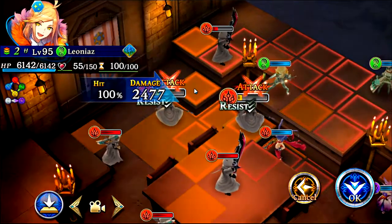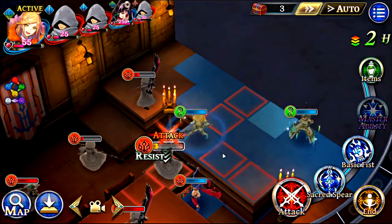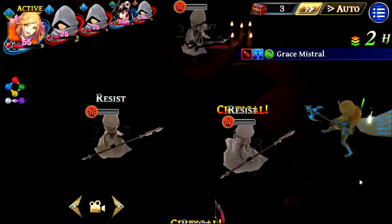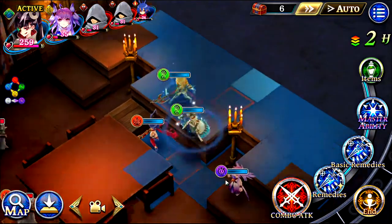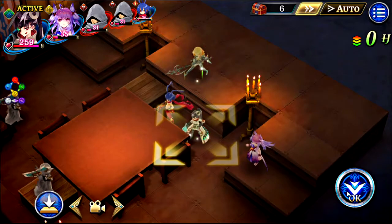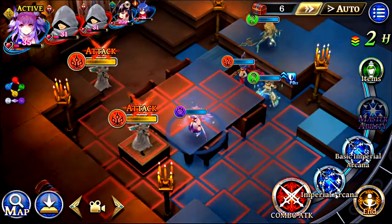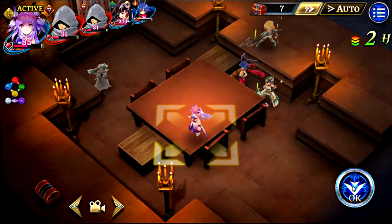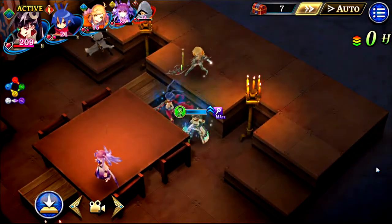Funny enough he's actually dropping in damage — like pretty hard. Let's not hurt ourselves, let's not be masochists in this situation. I should have looked at Natalie's master ability to see if it did anything or if it was just one of those stationary skills.